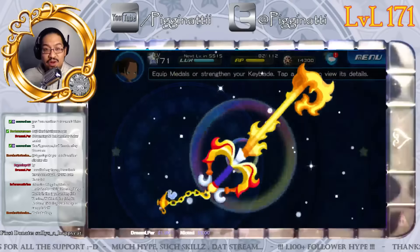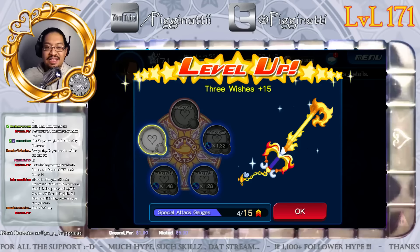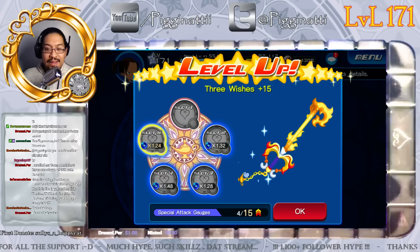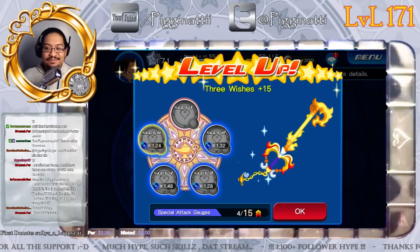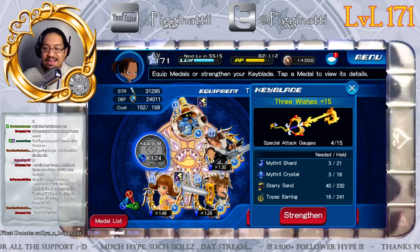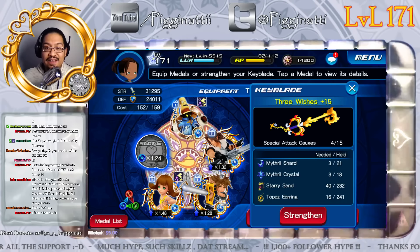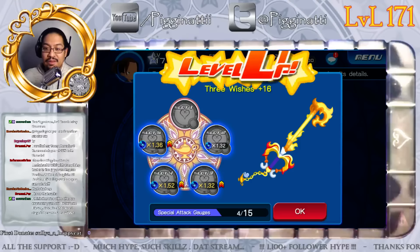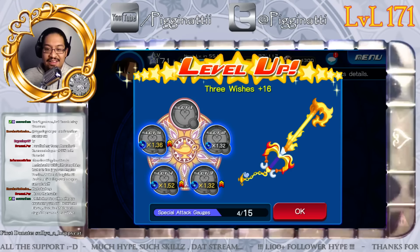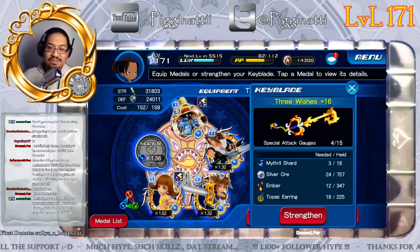Here we go — two Orichalcum and three Mithril Shards. Let's do this! When you use Orichalcum your keyblade changes its appearance — it's all fiery now, which is awesome. Not only did I open up an extra slot with a 1.24 multiplier, but I got a cool new keyblade look. We're now at 319,295 strength — remember we started at 30,088.